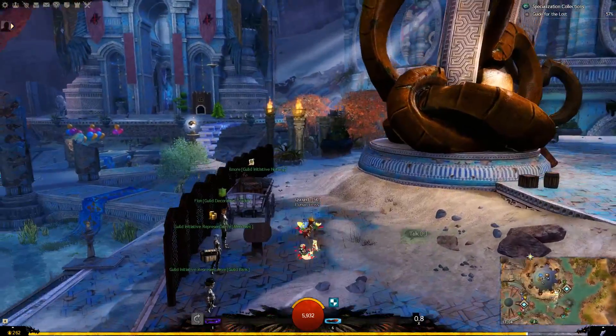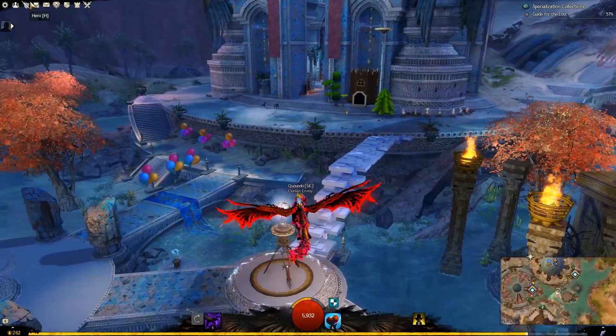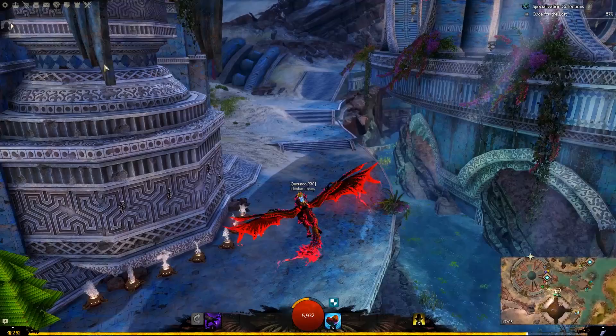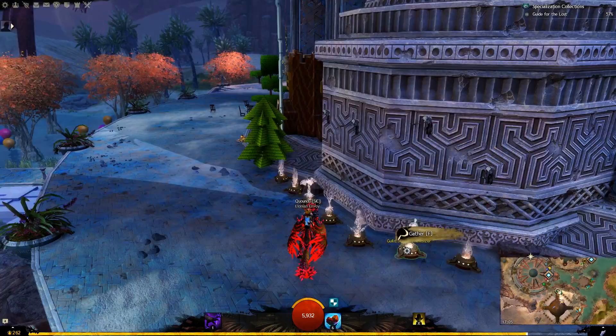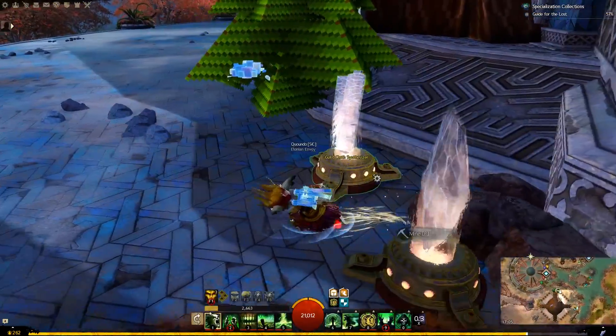Hey guys and welcome back to a brand new demo. This week we have the new gathering tools quality of life update, which includes the Shifting Sand Mining Pick, which currently has the Glyph of Bounty — it grants a 33% chance to gain an extra strike while gathering. So if you have a look at what it looks like...